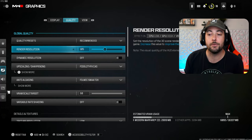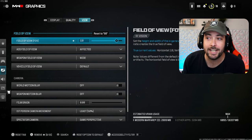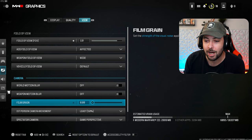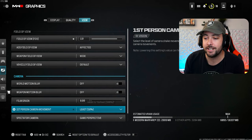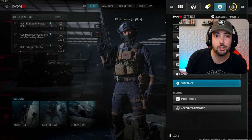That's not the only setting we need for colors — there's a few different ones. We also got to turn some stuff off. Go over to View and in View, what you want to change is: world motion blur off, weapon motion blur off, film grain set to zero, and camera movement you want to put to the least.